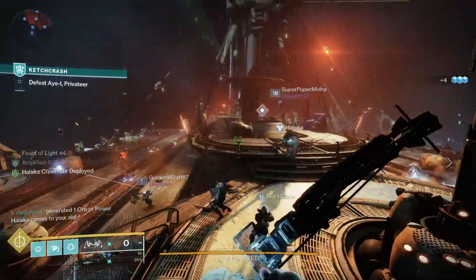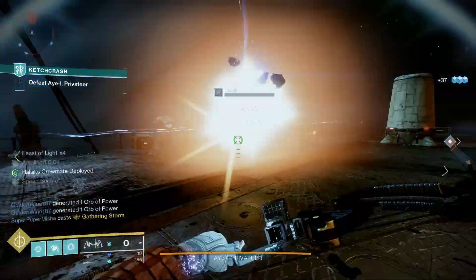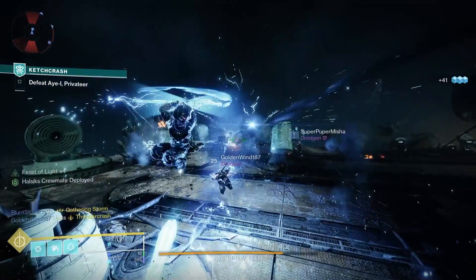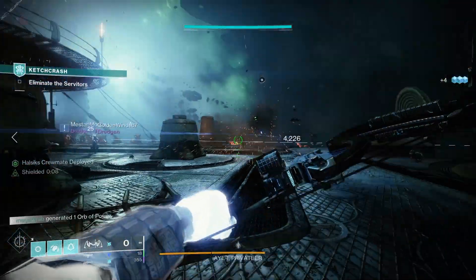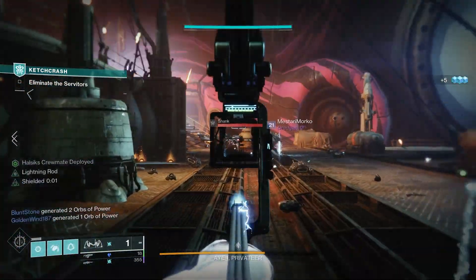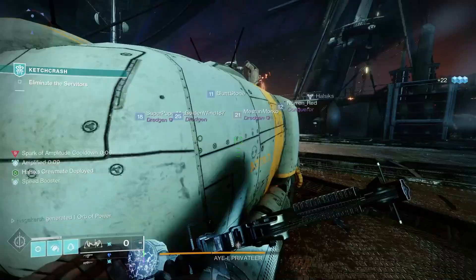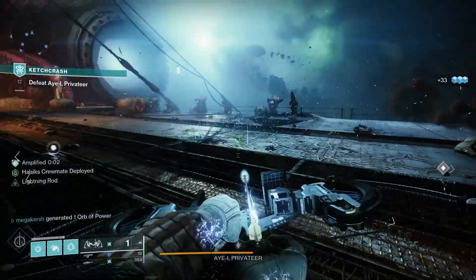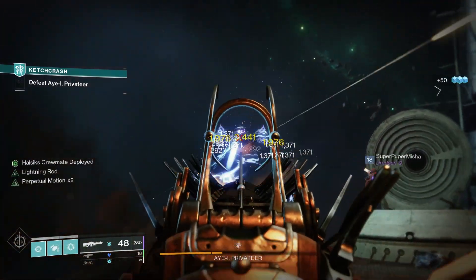Hunters have been dealt a great hand with Arc 3.0, with Gathering Storm being a standout new super. I'm using Star Eater Scales to beef it up further through the Feast of Light perk, creating incredible damage output that will melt bosses. Star Eater Scales enhance super damage by picking up orbs of power and building up stacks of Feast of Light — up to 8 stacks — with your super reaching around 600,000 to 700,000 damage, blowing away most enemies and taking a huge chunk of health from bosses.